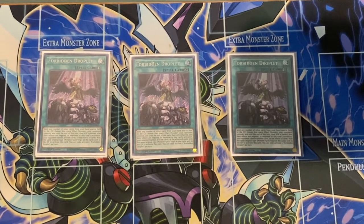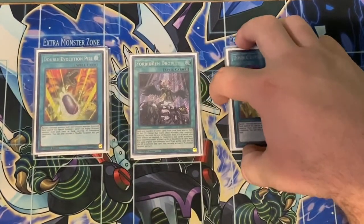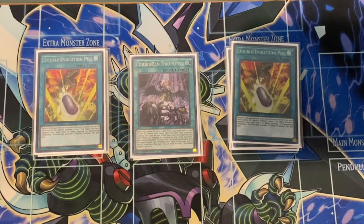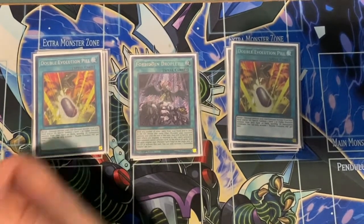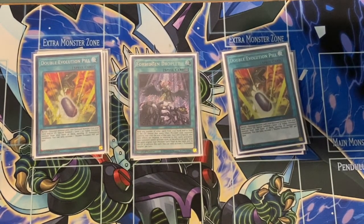I only play two Evolution Pill — three is just way too bricky. You want two instead of one so you can search it off Archosaur, because if you draw your one Pill then Archosaur is dead since you have to search a Pill for the effect to do its thing. If you draw one you can always search the other. If your opponent stops one, you can use the first to bring out Kwatlus for the spell, it'll pop itself, then you add the other one and OTK next turn if they somehow break your board.